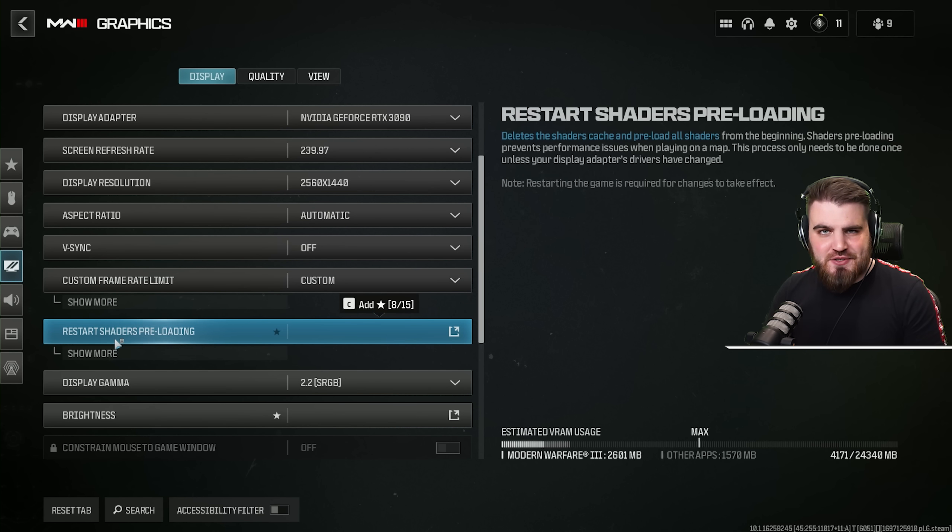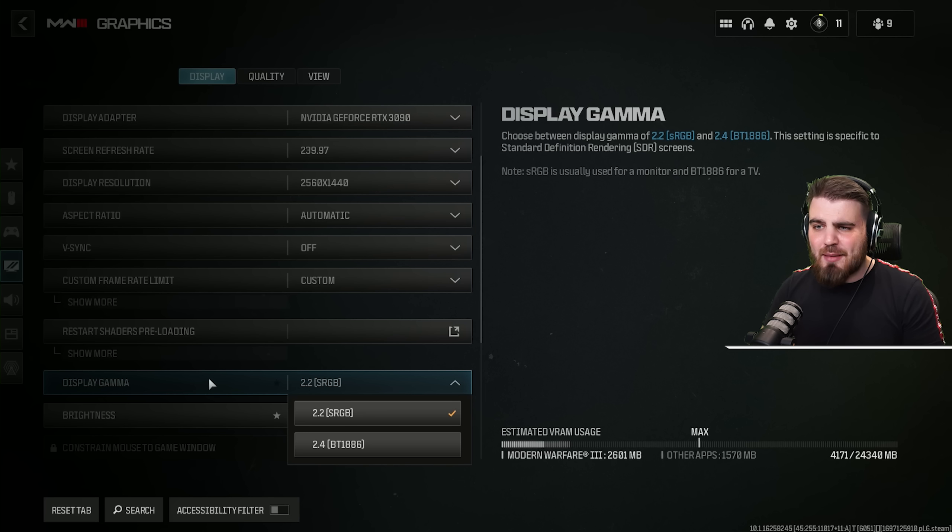You've then got the option to restart shaders preloading. If you have any weird stuttering or graphical issues it could be because your shaders are corrupted, which will typically install on your first boot after an update. If you need to redo that shader install you can just click this and it will run back through from 0 to 100%. Display gamma you want to set to 2.2 if you are on a monitor, but if you are on a TV make sure this is set to 2.4 so you get the correct display gamma.